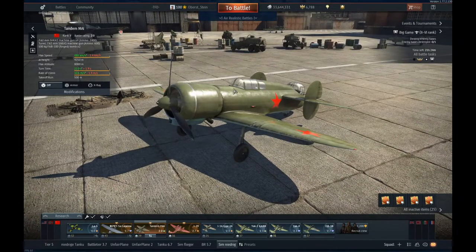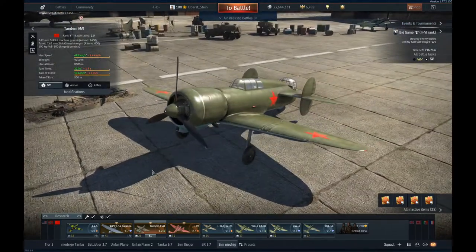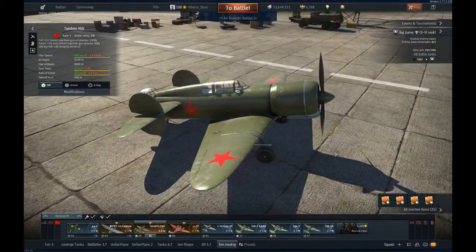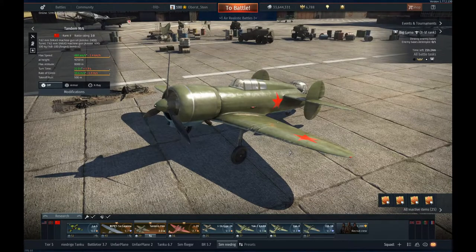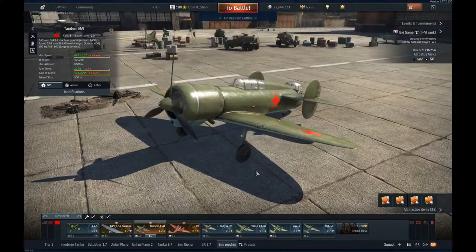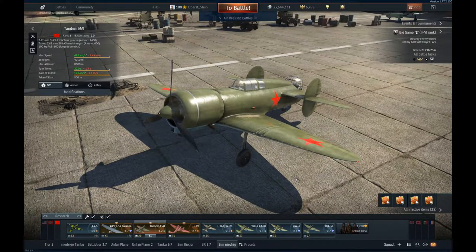I hope this gave you a good overview of the Tandemay — one of the funniest planes in the game. If you're interested in getting some of these collector planes, go for it; you can get some funny matches. I'm pretty sure I would test it out in sim battles at some point, but in realistic battles it already showed — you can do damage to the enemy, but don't expect high things from it. That's it, bye guys!